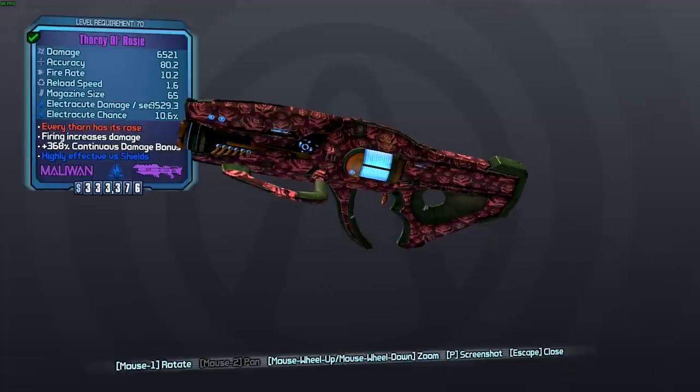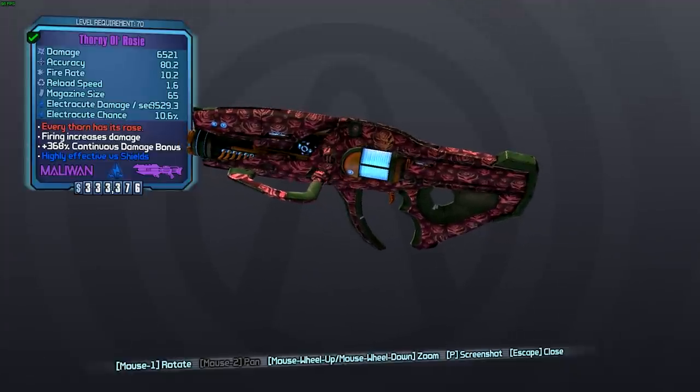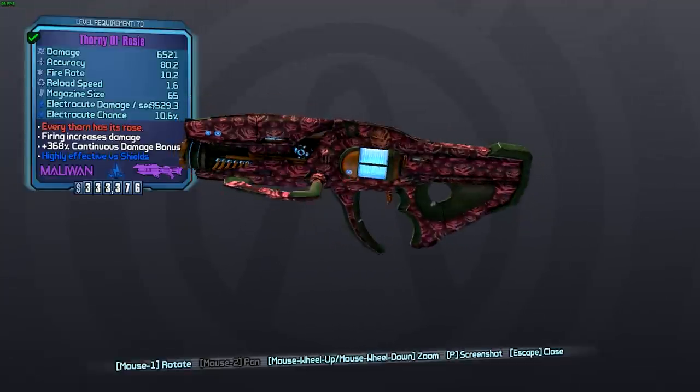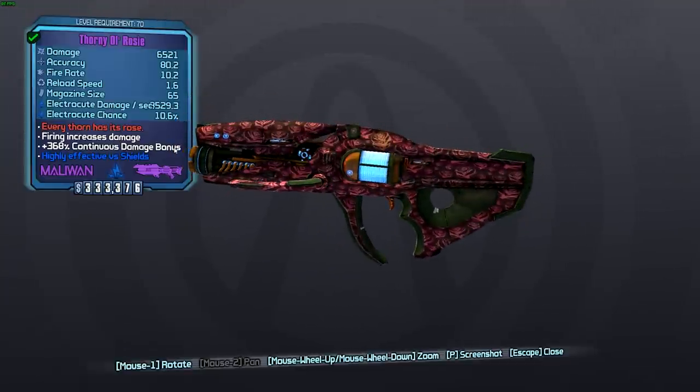The Maliwan grip adds elemental effect damage or chance — one of those two — and the Maliwan barrel means that it can have this incredibly high continuous damage bonus, which is really what this gun stands out for.